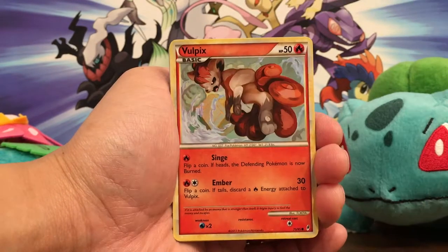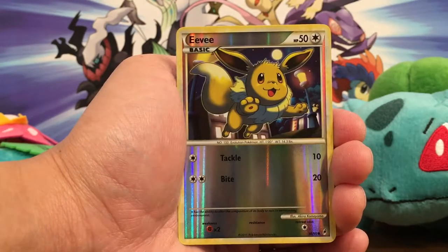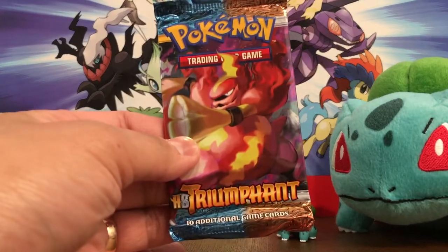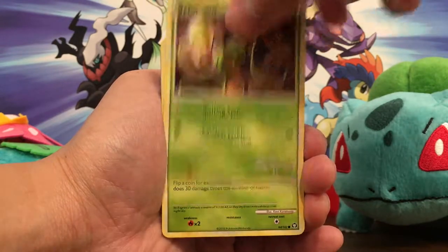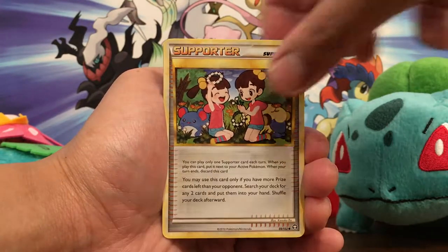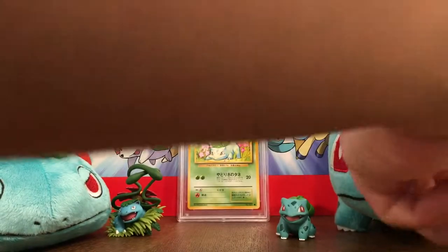Chikorita, Vulpix — the art in these cards is amazing — Pineco, Clefairy, Magikarp, epic Metal Energy, Research Record, Pidgeotto, Eevee reverse, cool. Our rare pull is a Pidgeot. Pack number five: HeartGold SoulSilver Triumphant. I like these old school packs. Starting off with Aipom, Shuppet, Bellsprout, Lumineon, Spoink, Porygon, Seeker, Twins. Ooh, reverse Magmortar — that's a cool looking card, I like that art — and a Victreebel holo rare! Very cool.